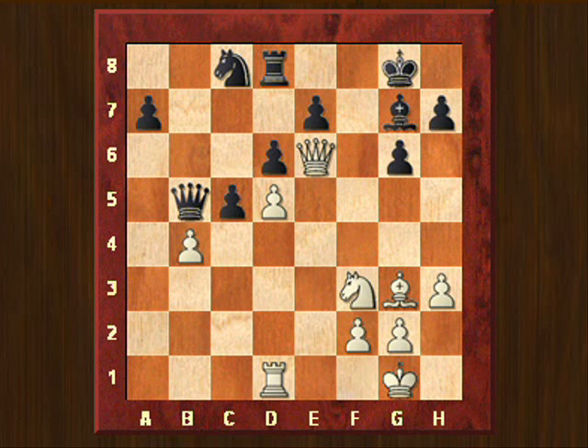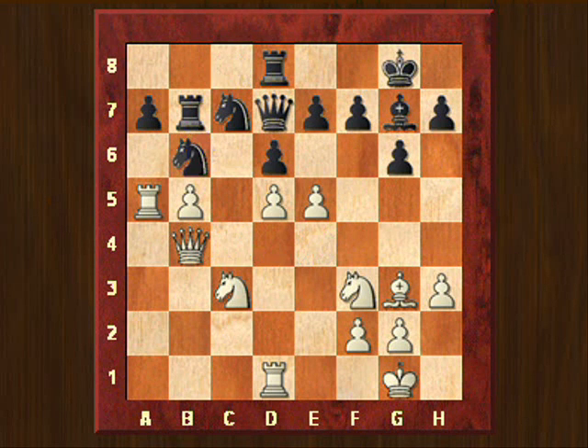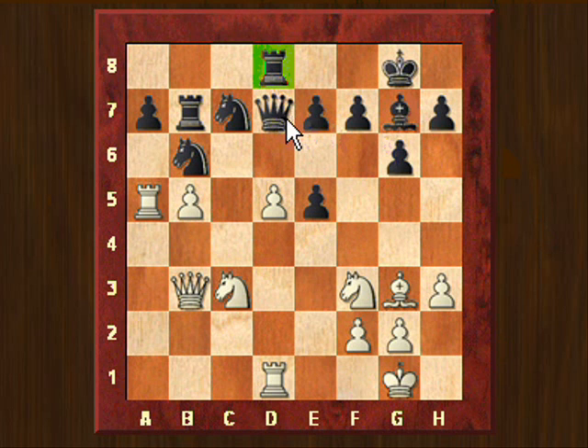This was not what happened in the game. In the game after b4, black didn't take on b5 with the knight, but took on b4. Now queen takes b4, knight goes to b6, attacking the d5 pawn. Queen to b6, then d takes e5. And now we see that this d5 pawn becomes weak anyway, because now we see the purpose of this rook on d8 — both pieces are attacking this d5 pawn.